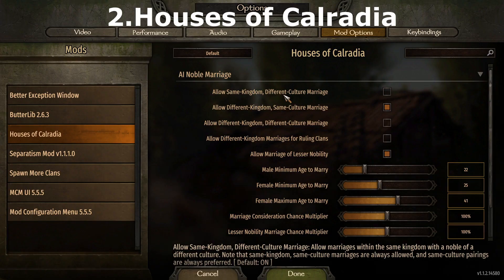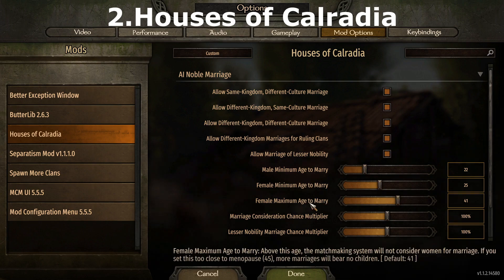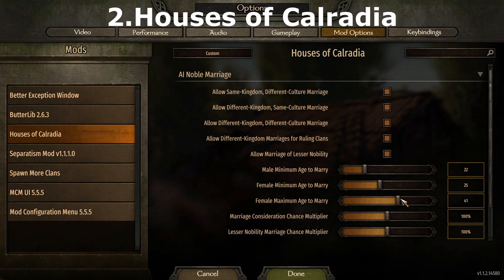Houses of Calradia is a marriage flavor mod that dictates how the AI handles marriage between clan members. You can customize it to allow marriage between any clan regardless of culture or kingdom, or restrict it to kingdom only, culture only, or kingdom and culture only marriages, so bloodlines can be as mixed or pure as you want them to be.